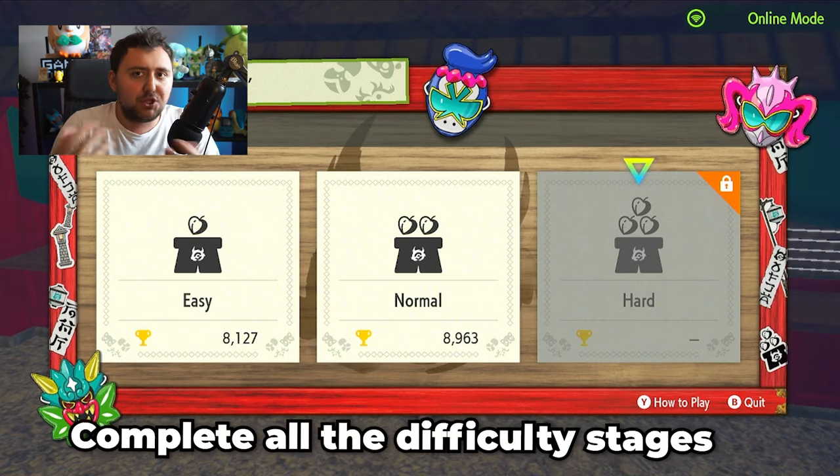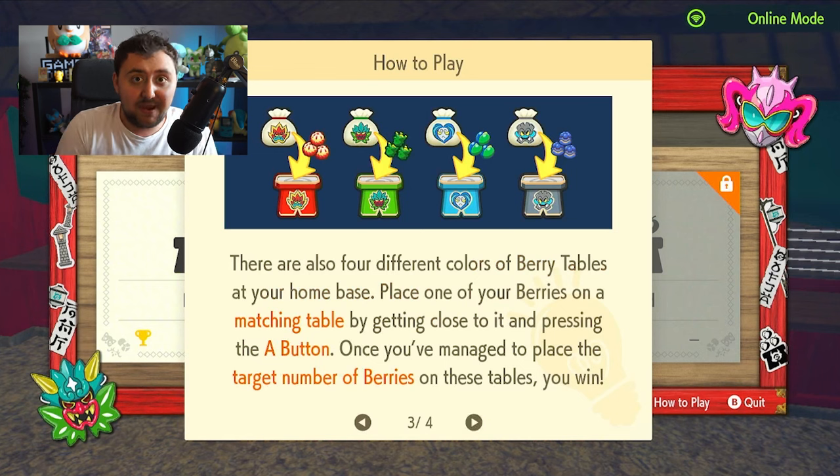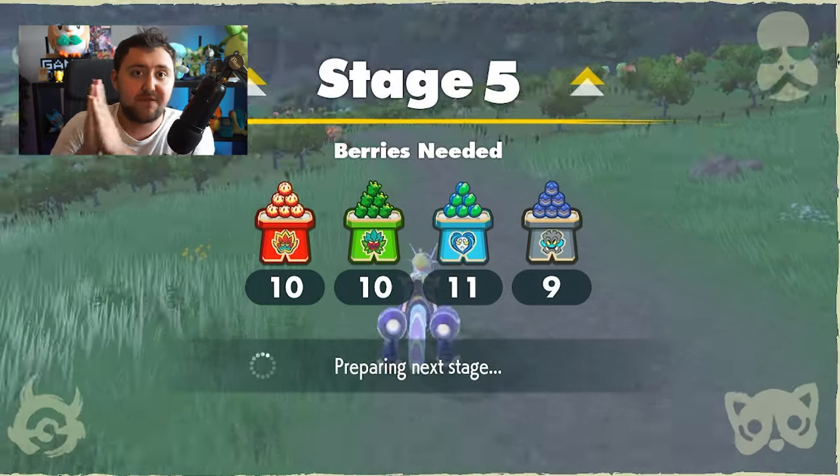What do I mean by this? Well, if you do the normal story, you'll be given a charm — specifically an experience charm that will just give you increased experience points. But the final reward is a shiny Munchlax. But to get it, you got to go through the different stages.